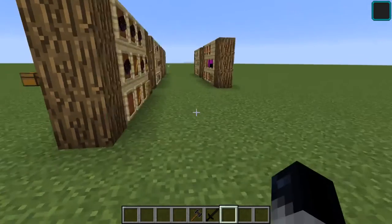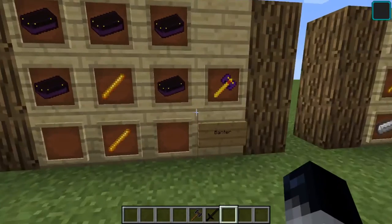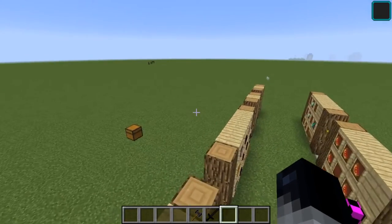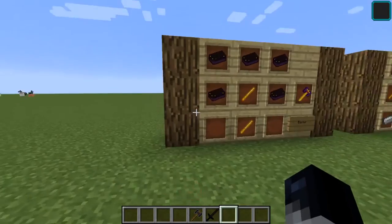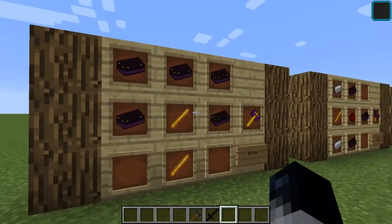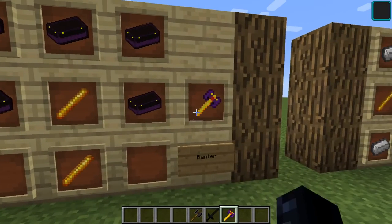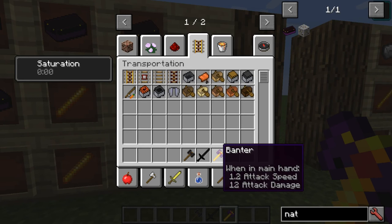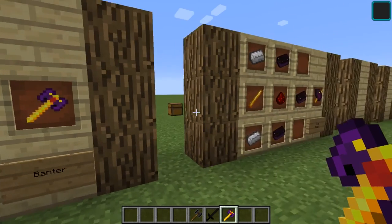Actually, Nathite does have recipes — I'm sorry about that. It looks like you surround Nathite ingots with blaze rods to get a Banter, which has 1.2 attack speed and 12 attack damage — three more than the Black Steel hammer. But you do need to go to the Nether to get those materials.